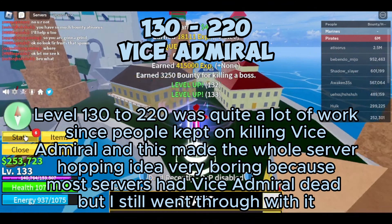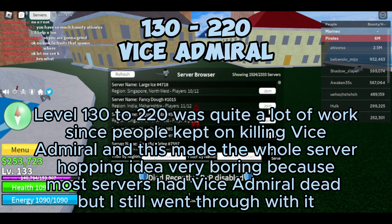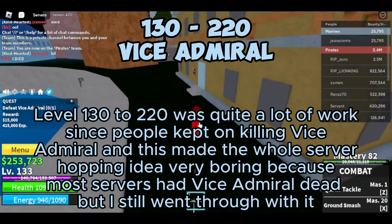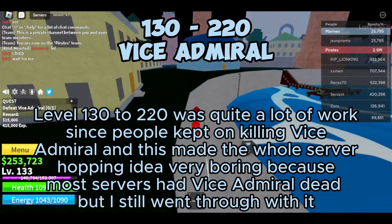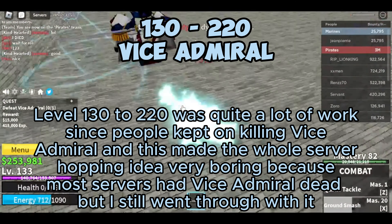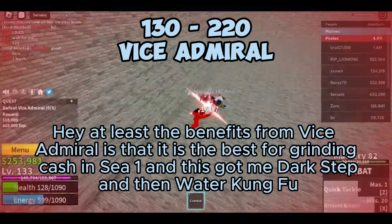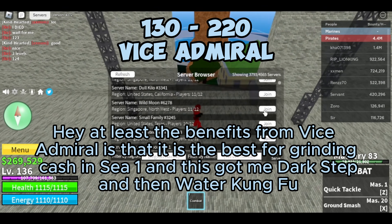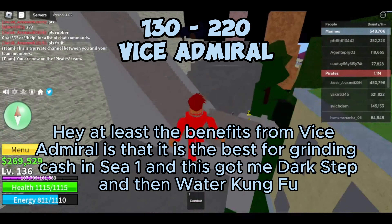Level 130 to 220 was quite a lot of work since people kept on killing vice admiral, and this made the whole server hopping idea very boring because most servers had vice admiral dead, but I still went through with it. At least the benefit from vice admiral is that it is the best for grinding cash in C1, and this got me dark step and then water kung fu.